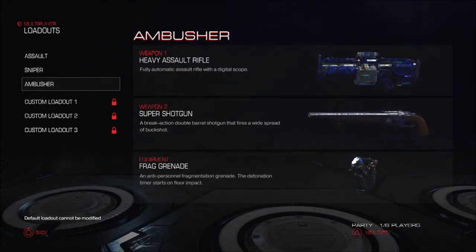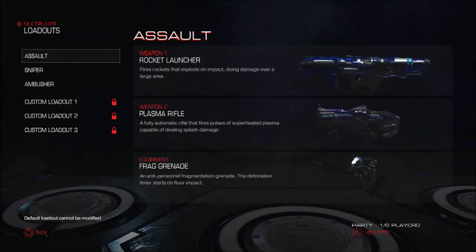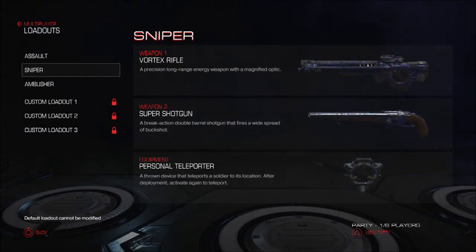Ambusher has the Heavy Assault Rifle, Super Shotgun, and Frag Grenade. From gameplay I've seen in the past it's just been a pipe fest — nothing but rocket launchers all over the shop and they've been pretty effective. I have to say the quality is pretty good.